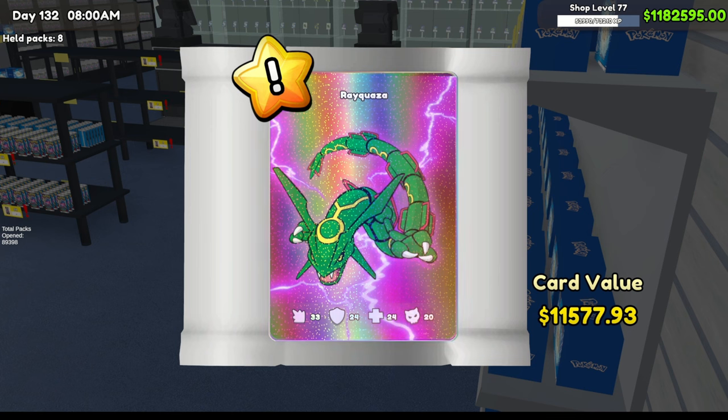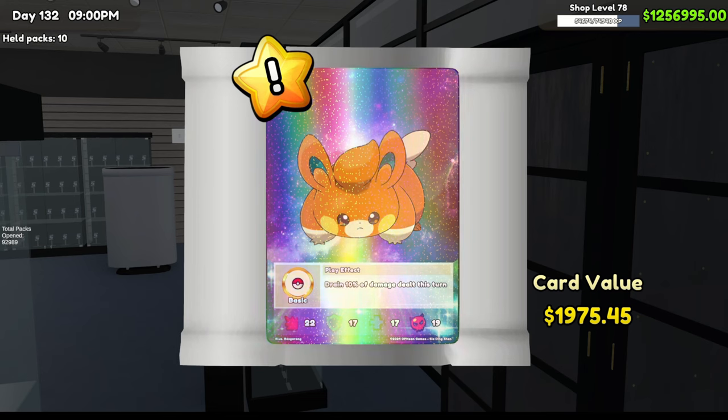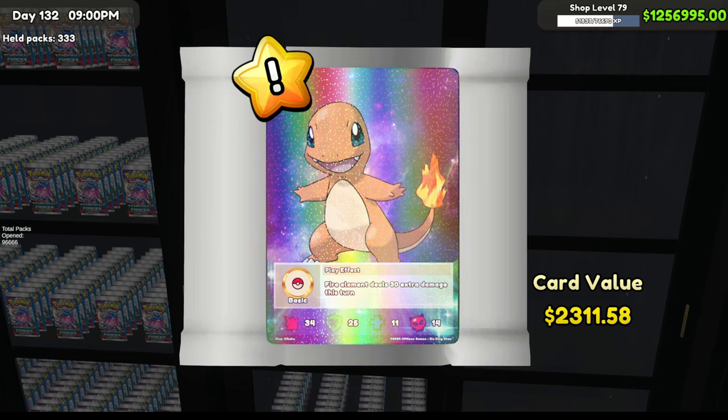We got another new full art foil worth $11,500 — we finally, finally got a new full art foil. We are getting so close, missing just one — the full art foil Squirtle. Once we get that we're done. It's been a long time coming. But it's a good card, not the one we need — another full art foil Charmander. We need Squirtle.